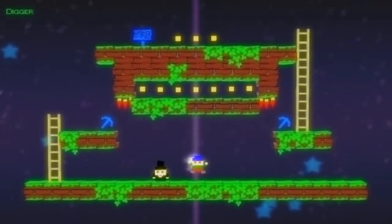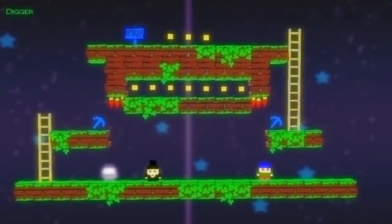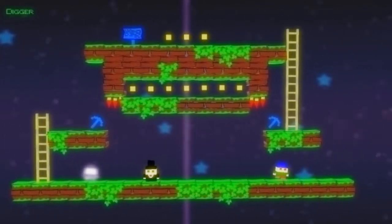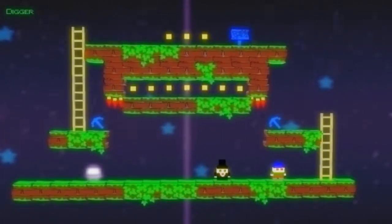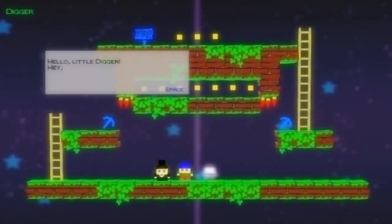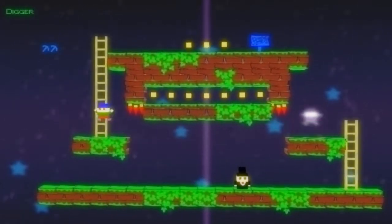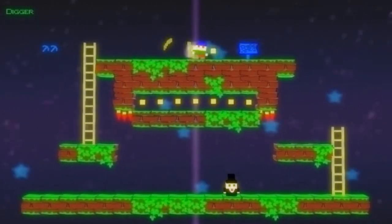Now the axis doesn't always go vertically — sometimes it goes horizontally, and that can result in some hijinks. On the left side of the screen, my shadow self is where I will end up when I flip. You can use that offensively or defensively, usually just to progress through levels, but sometimes you get to run away from stuff too.